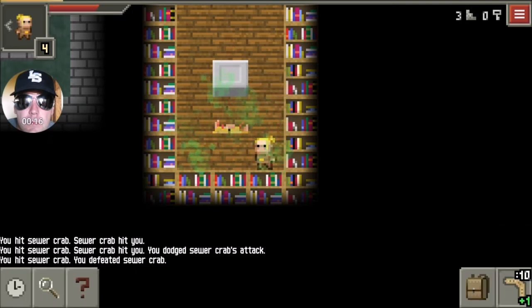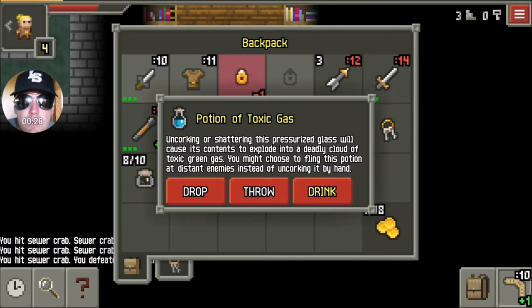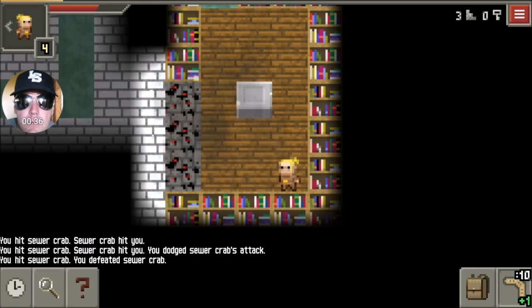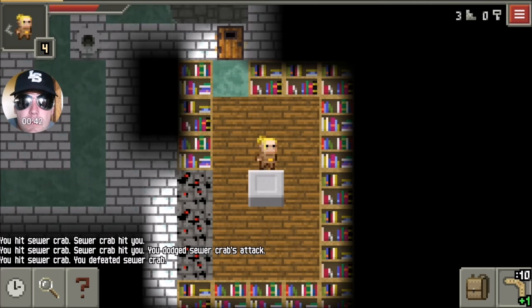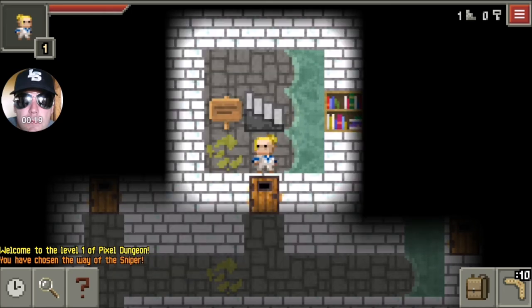Now, if this crab doesn't kill me - I've got cloth armor of stench, so I won't be affected by that gas cloud. Anyway, ring of haste. I've got another method you can clear bookcases with. You can burn them with a Potion of Liquid Flame, or you can use a bomb on them. You can even get the plant that produces fire, set it next to the bookcase, then throw something at it - that'll burn it out too. No doors behind that one, but this one will have a room behind it.